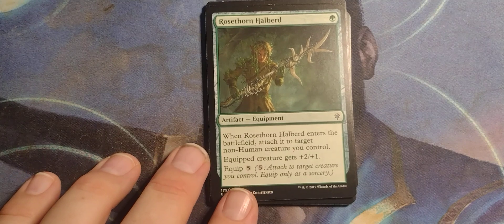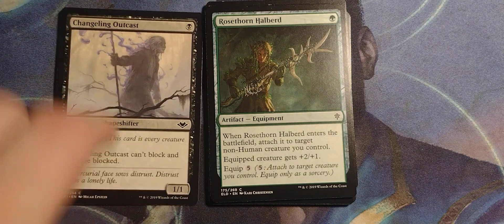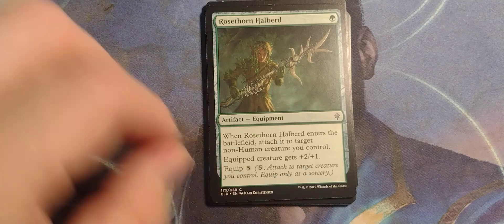Rose Thorn Halberd from Throne of Eldraine. Single green artifact. When Rose Thorn Halberd enters the battlefield, attach it to target non-human creature you control. So you can't attach it to this changeling because it's human — and it's also not human, so... Equipped creature gets +2/+1. Equipped for 5.